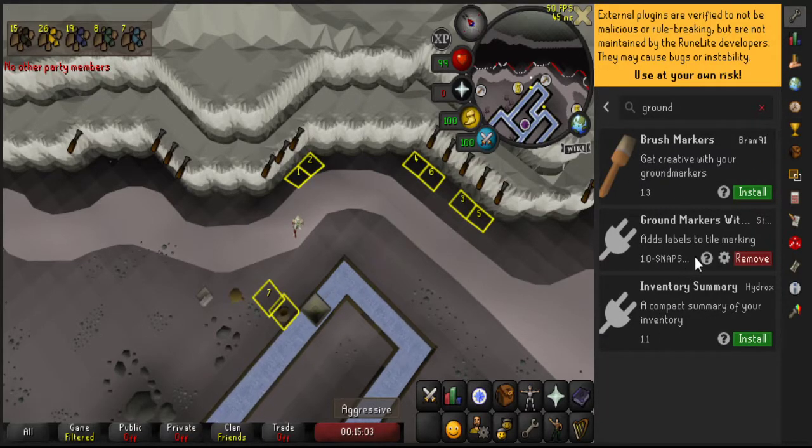These three options are visible right now. There might be more later on, but what we're looking for is 'crowned markers with labels'. So you're going to click the green install button here. I already have it installed, so for me it says remove, but it's going to say install for you. You're going to click it. It's going to take a small while, not too long. It depends on your PC and connection.